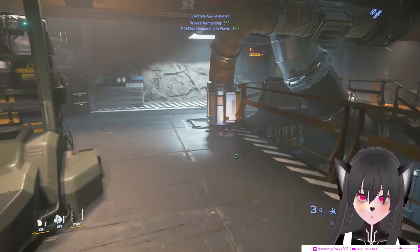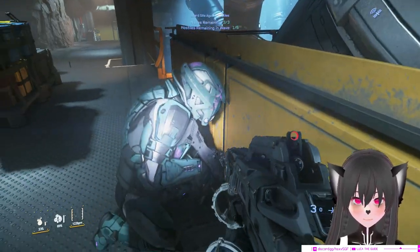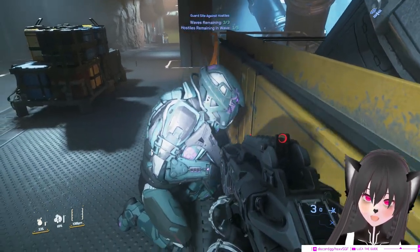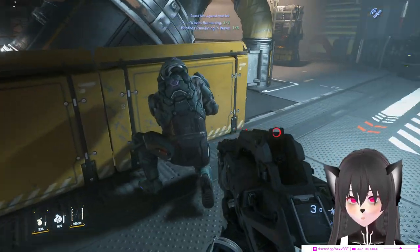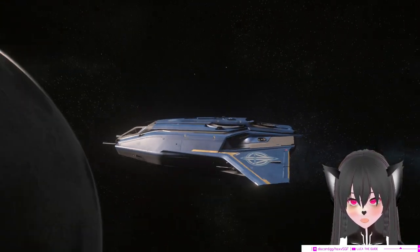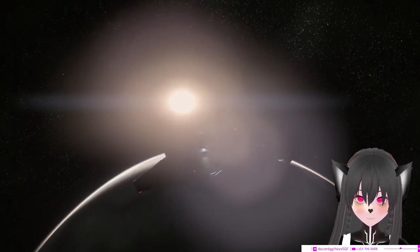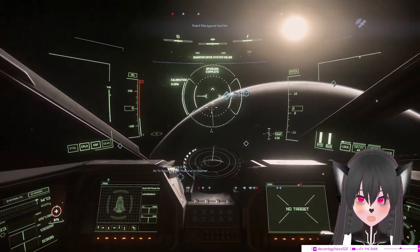Hey guys, so I've been doing a lot of bunker missions in the past week with a lot of ships, and I can get more than a million a day if I really want to just from doing bunker missions. Today I want to talk about why the Pisces is probably the best bunker mission dropship.